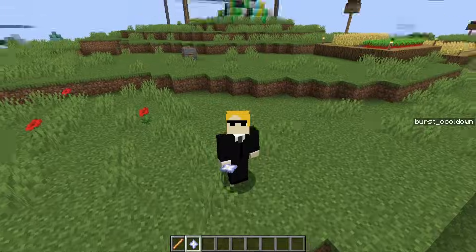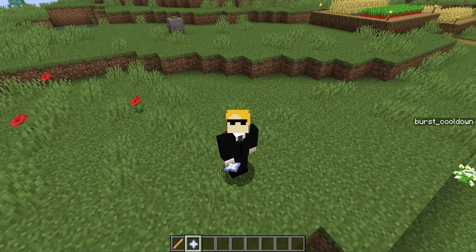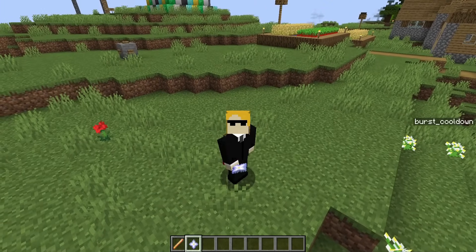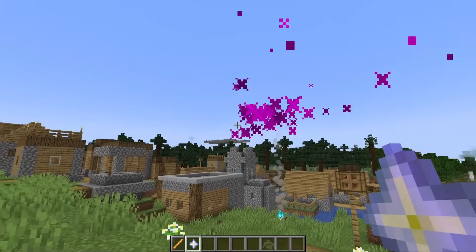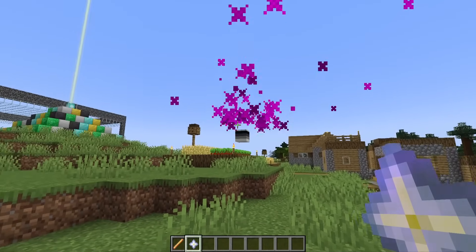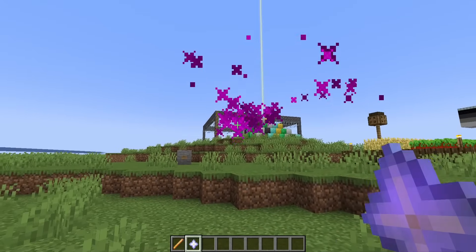And that is the gist of how this item works. The cooldown for how long it takes to be able to use the item again can be freely edited by just changing this number. If I set it to four, in my experience that effectively recreates the rate at which you can just hold down right-click on a carrot on a stick. But I could set it to a really high value — a hundred would be five seconds in between uses, maybe for a really powerful item. I will be leaving this data pack down in the description. You can just go ahead and download it and see for yourself if you want to play around with it.